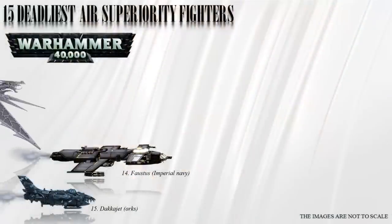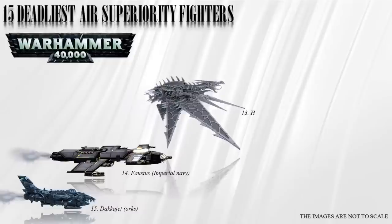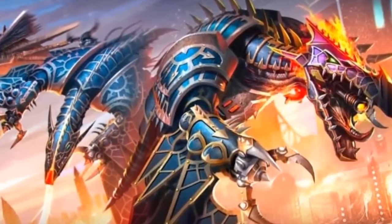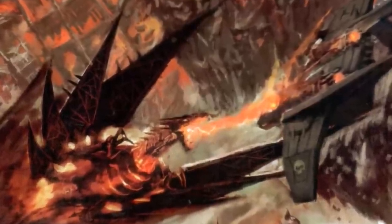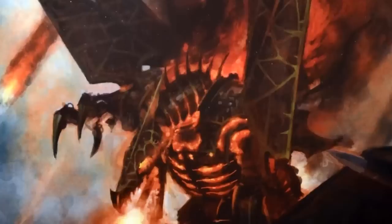Number 13: the Heldrake. The Heldrake is a deadly Daemon Engine of Chaos that descends from the sky to attack enemy aircraft. They are part of the Chaos Space Marine traitor legions and attach themselves to Chaos warships until they reach a target planet's low orbit. The Heldrakes then use two sets of claws to tear down into enemy aircraft, and also have Hades autocannons in their mouth for long-range attacks.